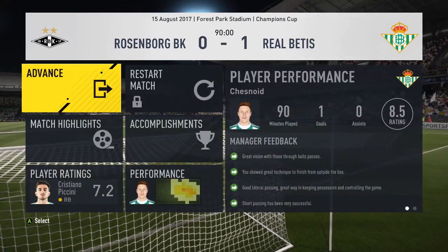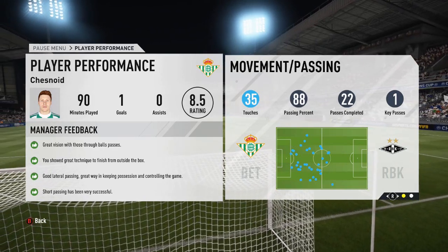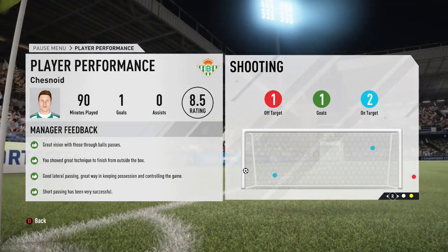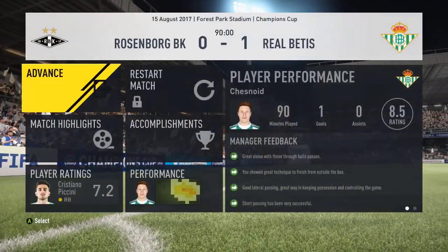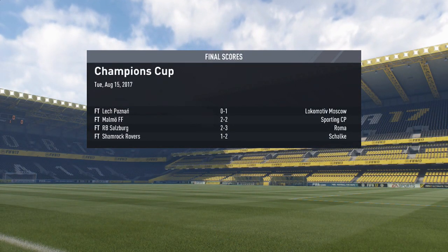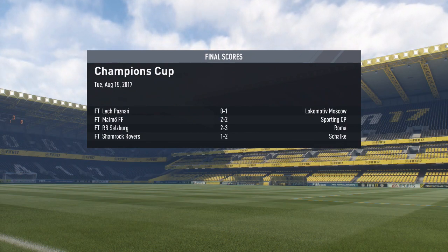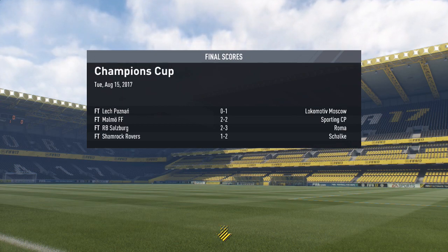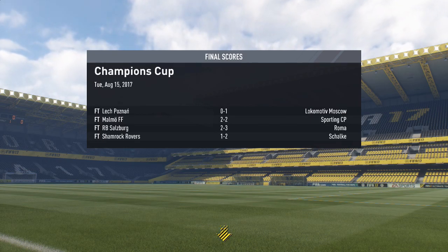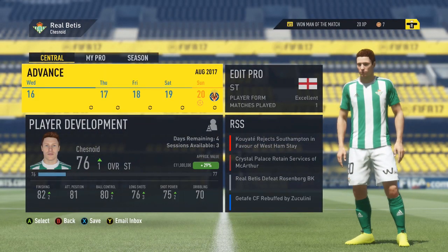88% pass accuracy with 22 passes completed, one key pass, two shots on target plus our goal, and one shot off target — four in total. Pleased with today's episode: a convincing win over Udinese, and then a win we had to really grind out against Rosenborg. We'll play Villarreal and Rosenborg in the second leg in the next episode. Thank you very much for watching — drop the video a like if you enjoyed, subscribe to the channel to make sure you don't miss out on any further episodes, and I'll see you next time.